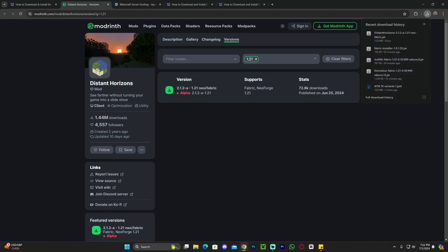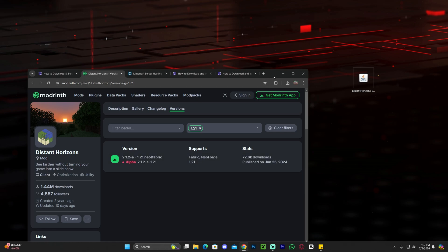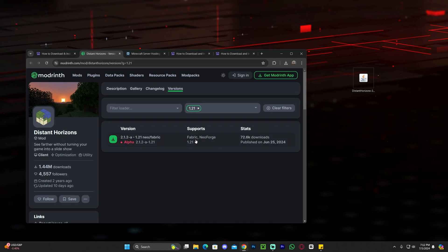After we download the Distant Horizons mod, drag and drop it onto your desktop. The 1.21 version of Distant Horizons is only available for Fabric or NeoForge — both are different mod loaders that allow you to load mods into the game. If you already have either of those installed, just drag and drop the Distant Horizons mod into your mods folder and you're done. However, most of you probably don't have either installed, so in the next step we're going to install Fabric, as it is more popular and has compatibility with more mods.